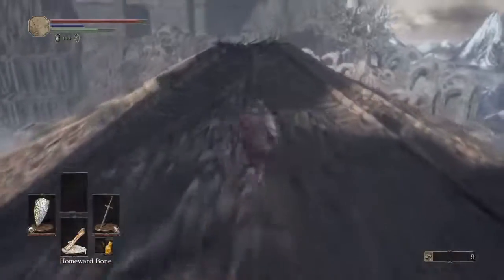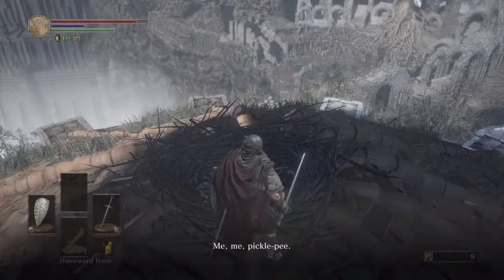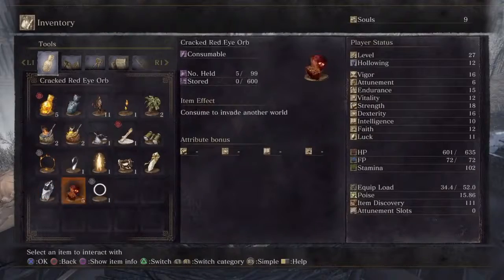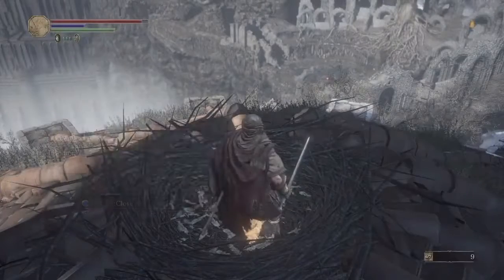Straight ahead, drop special items and you're going to get all kinds of different special loot. She doesn't want everything, but she will take some of the items you may not want to give up. This one's okay — I don't care about that covenant.